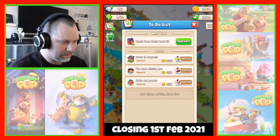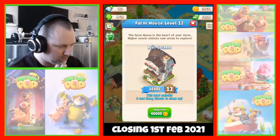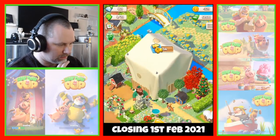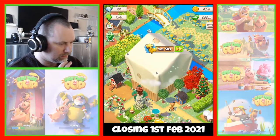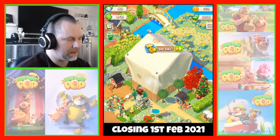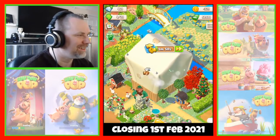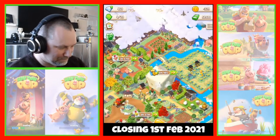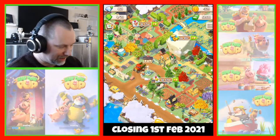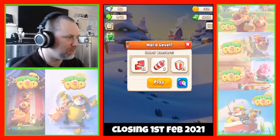It keeps saying upgrade but I can't upgrade it — I haven't got enough. Okay, that's weird — I'm now in minus 329 gold. Well, we've started upgrading the house. All right, let's do some puzzles.